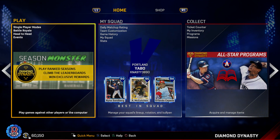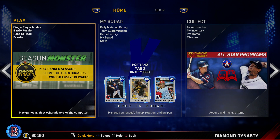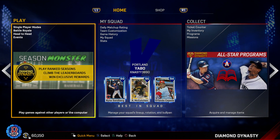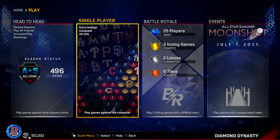Hey, what's going on guys, this is K-Nasty 3890 here. I'm back with another MLB 17 The Show Diamond Dynasty video. Today I'm going over a new event coming out tomorrow, July 7th. There will also be June Player of the Month packs — those cards and ticket store cards will all be in tomorrow. They announced it on Twitter, so if you don't follow them on Twitter, follow me on Twitter too.